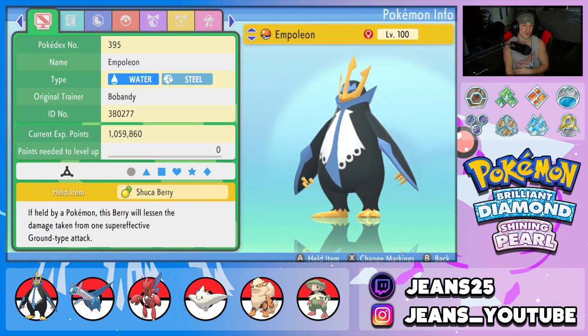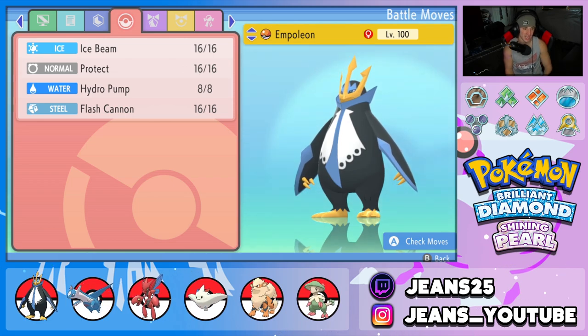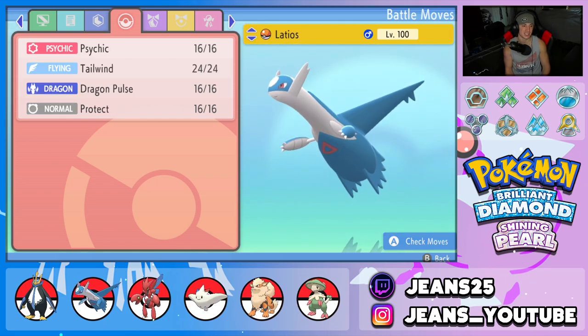Starting off with the one and only Empoleon, one of everybody's favorite starters of the Sinnoh region. We're rocking the Sitrus Berry as its held item with a moveset of Ice Beam, Protect, Hydro Pump, and Flash Cannon. This is a special attacking build — not the Defiant physical attacking build — because I just like special attacking moves better. Ice Beam gives nice coverage, Hydro Pump does big damage, and Flash Cannon is solid steel coverage since Steel Wing really isn't that good.